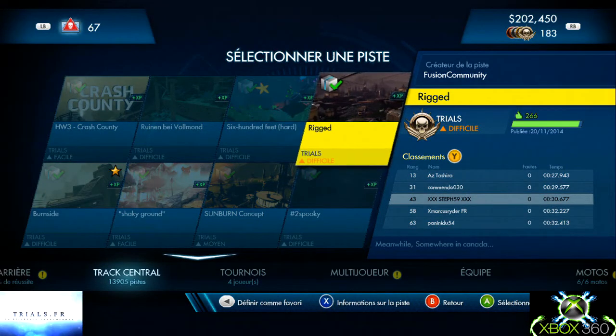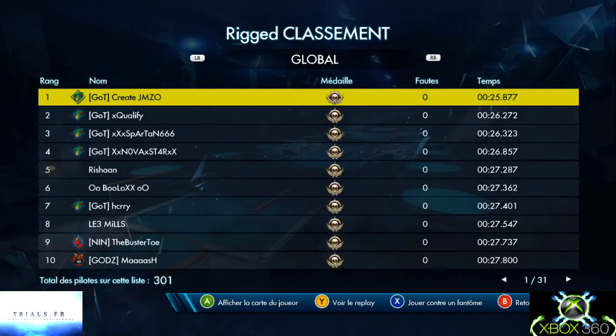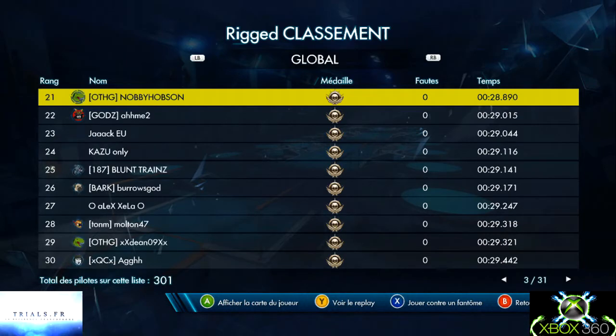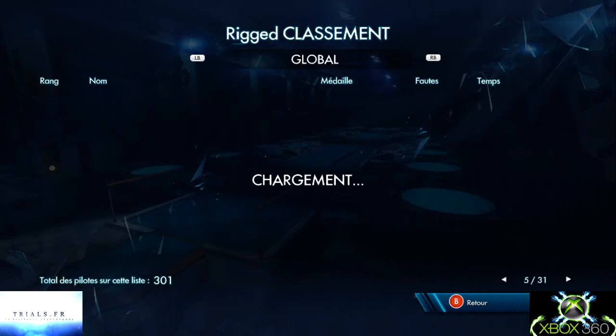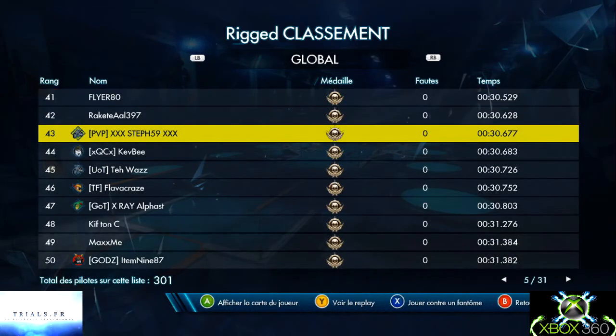On passe à la quatrième piste : Rigade, du type trial, difficulté difficile. Pareil, sans voie du lourd. Ce sont de très très bonnes pistes — si vous les avez pas testées, je vous conseille d'aller sur le central des pistes, sur les sélections Uplay, et vous retrouverez ces pistes afin de pouvoir les essayer. Voilà le classement — je vais vous présenter mon replay sur cette piste. C'est parti.